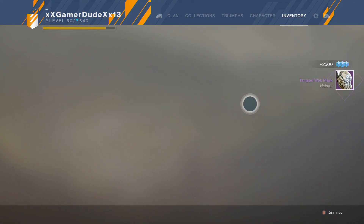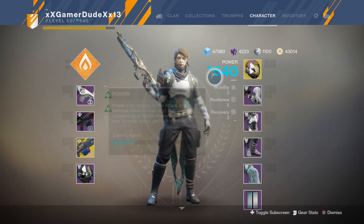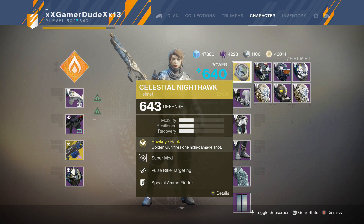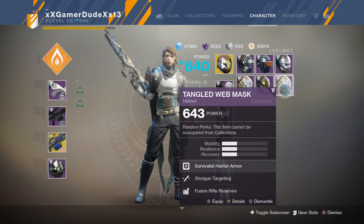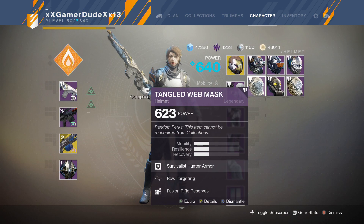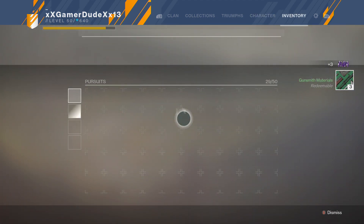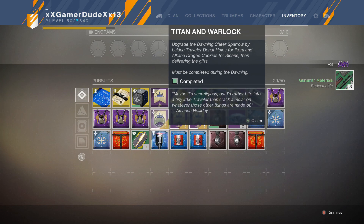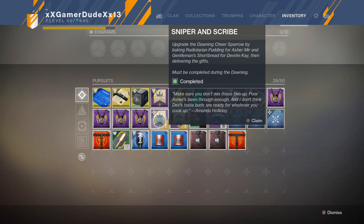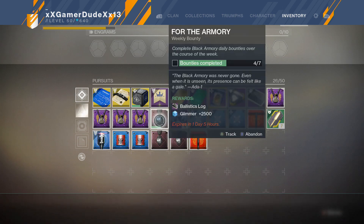We got another helmet, which is not too bad at all — two of those Tangled Shore helmets. I've infused it to the Nighthawk here, which was at 643 earlier, so it's at 643 as well. Now let's get to the upgrades. We'll hand in Titan and Warlock, Sniper and Scribe, and Gunsmith and Navigator — those are the three you need to complete.